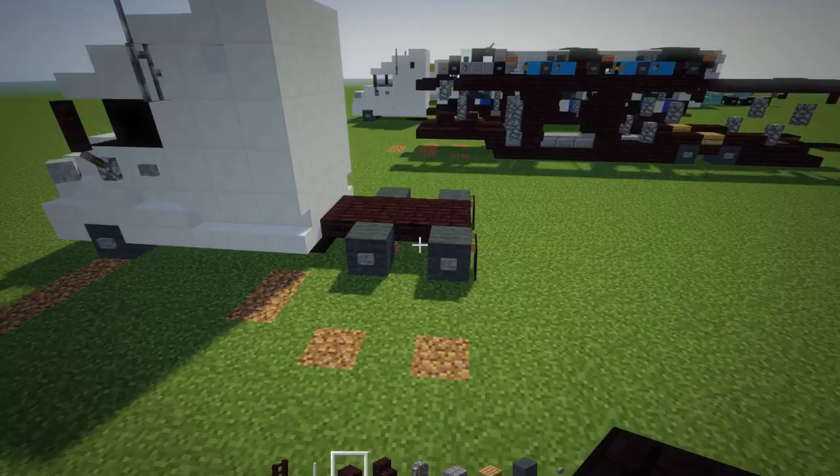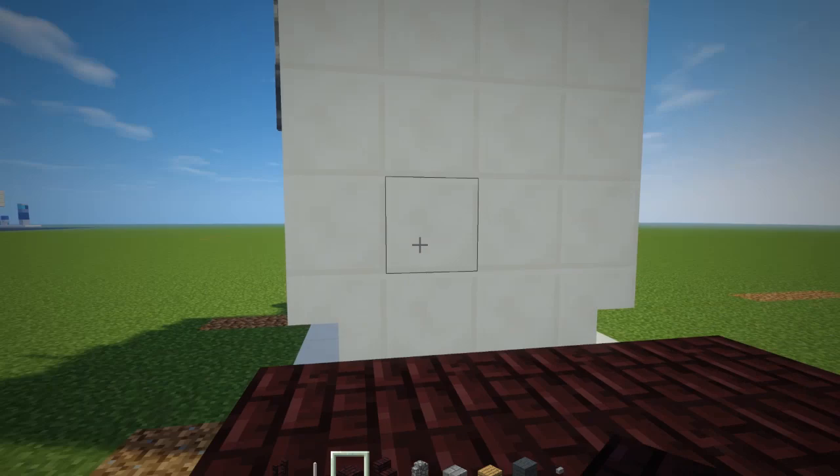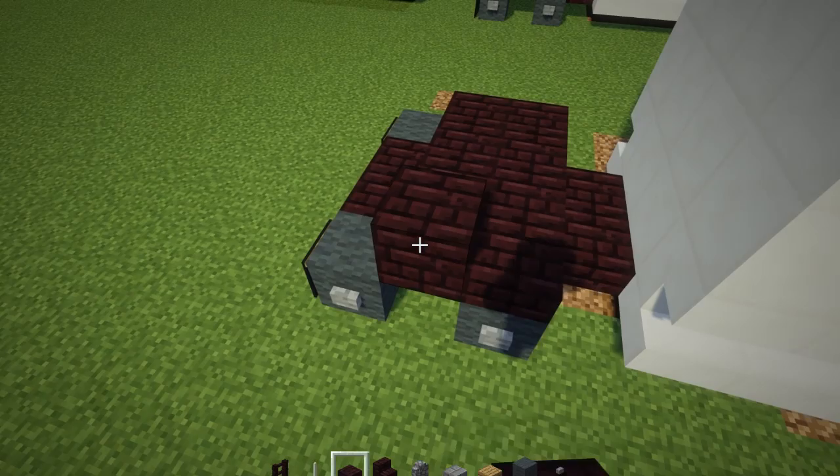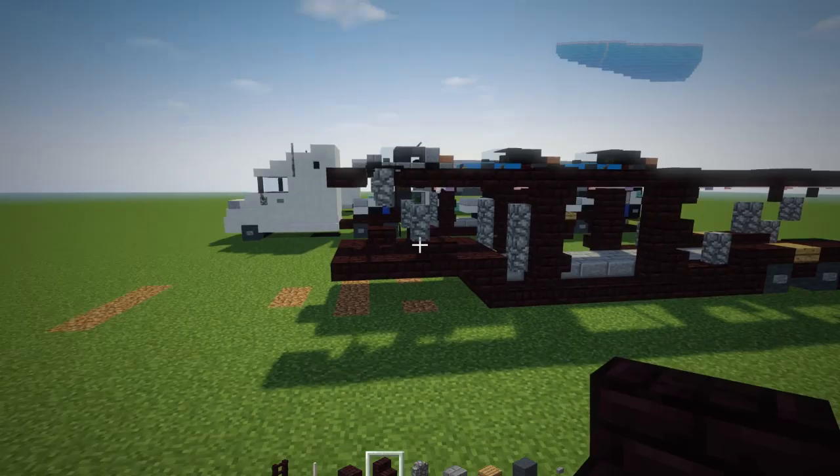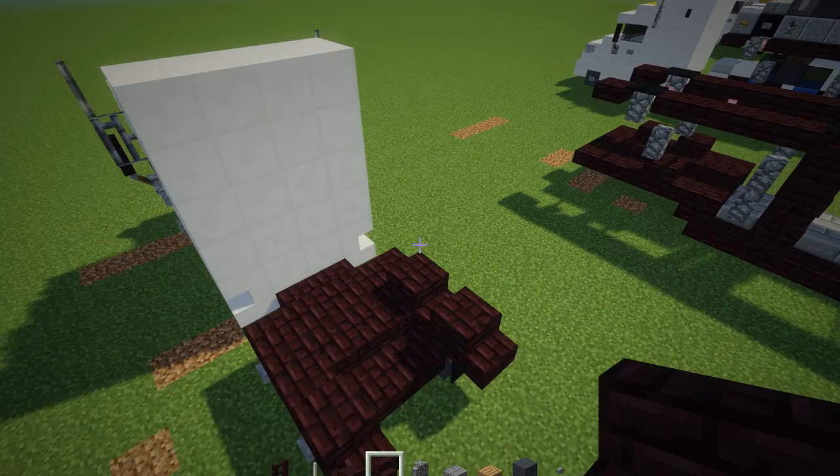First we're going to take a brick slab and add a 2x4 on the back of this truck. Then we're going to add a little box to this side right here. Next, on the sides we want to have back-to-back nether brick stairs like this, and they're supposed to connect to that support beam. Behind that there are nether brick stairs upside down.